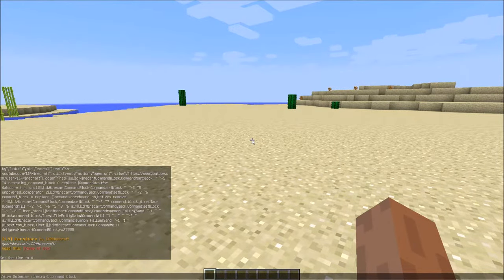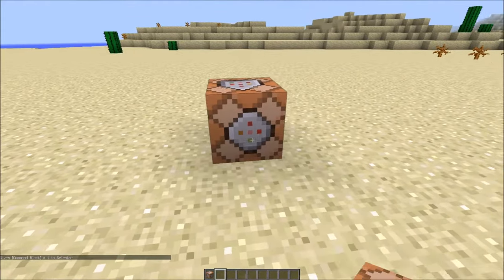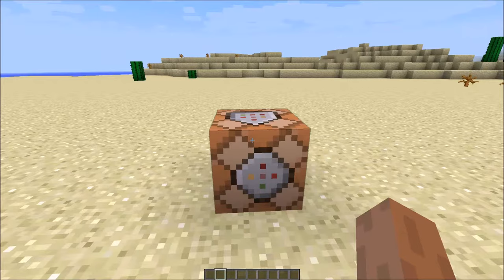Enter this command: give, your in-game name, then minecraft:command_block. Enter it, there you have it, put it down. Right-click — it needs to be always active, unconditional, and on impulse. Now you're going to paste the command that I'll put down in the description. It's a long command, just paste it in and you're done.